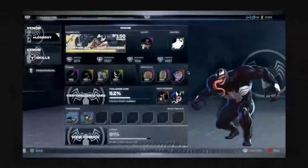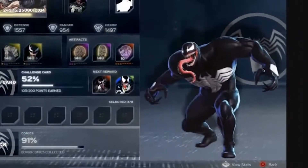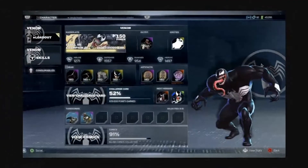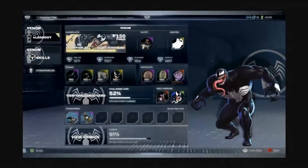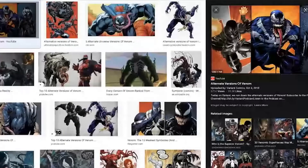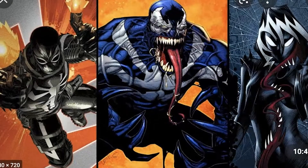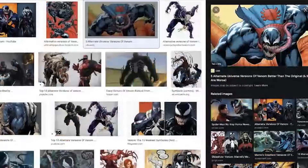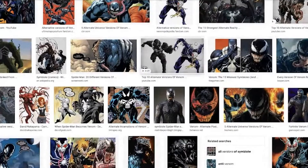Now for the outfits and emotes. Right now we have his classic look — everybody knows Venom's look. If we did end up getting Venom, we might get the movie version without the big spider symbol on his chest or abdomen. Looking at some of his other versions, Agent Venom — I did a video on that a few months ago — would be pretty cool. There's also one with him having a cape, a little Spider-Man cape, which I think would be so cool.